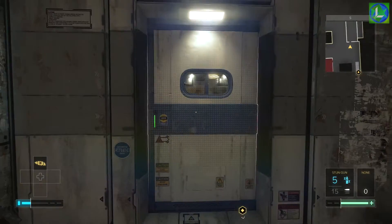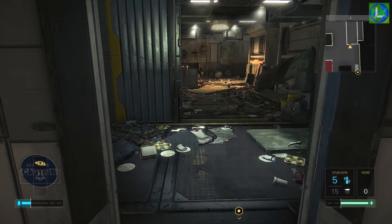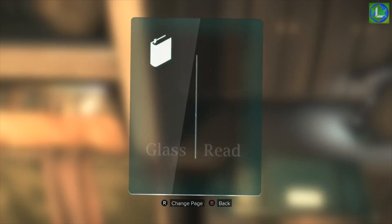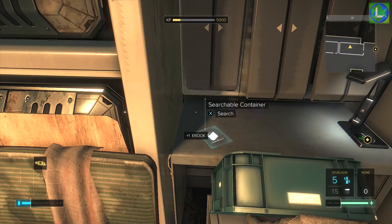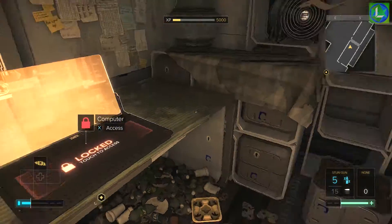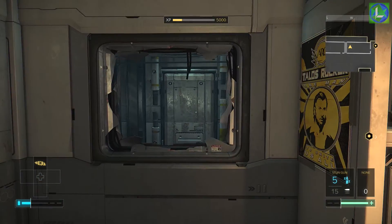Continue on and turn left into room 000125 to find an e-book and a laptop inside. There's also a room with poisonous gas containing a silencer and crafting parts. The valve to switch off the gas is directly above this room — head out, up the stairs, and it's on your right in a hidden corridor.